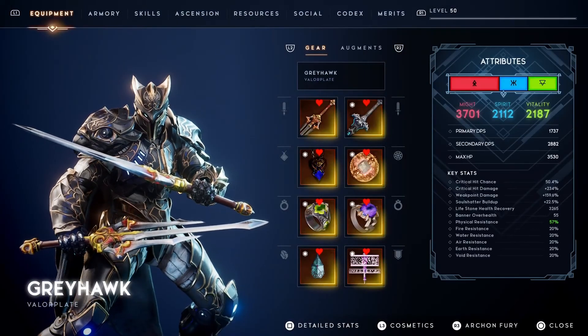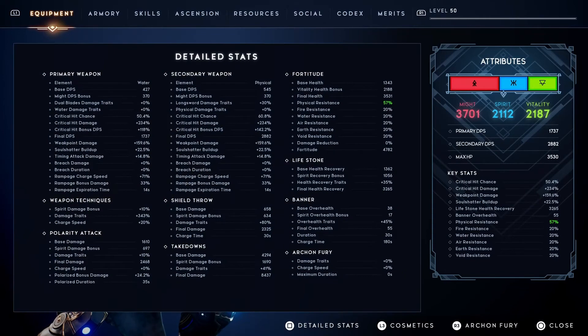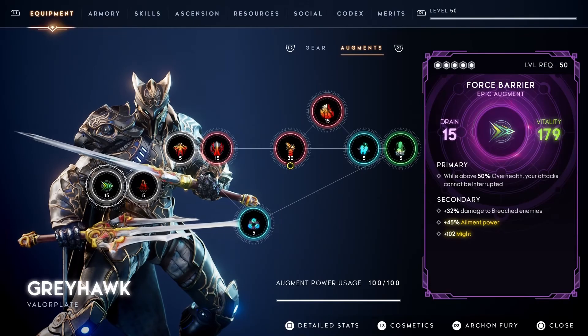The Shatterblade build is another gameplay that is practically straightforward. You crit almost every time so you can trigger weapon technique as many times as possible, all while you are gaining overhealth.